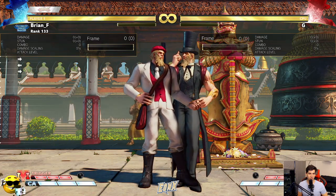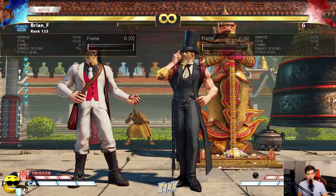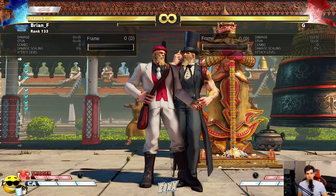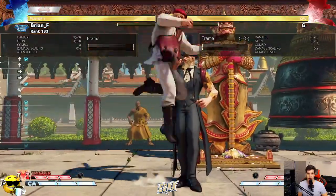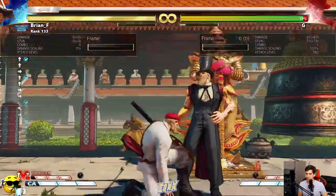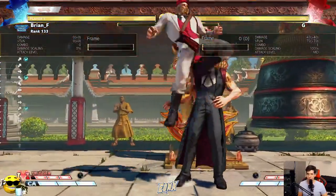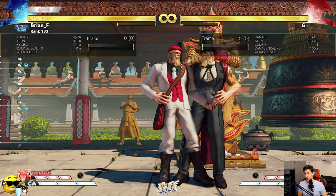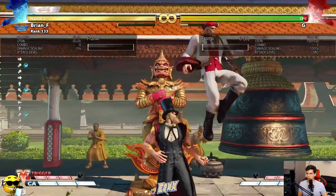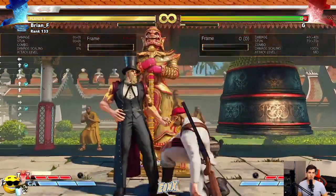I'll first demonstrate why this works. The move used to do the fuzzy is light kick with G, and it only works on tall characters. You have to look at characters that can actually get hit by jumping light kick from the ground. If I just jump up and press light kick, it actually hits G in the head — on a lot of other characters that doesn't happen, it'll just whiff.